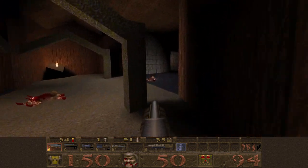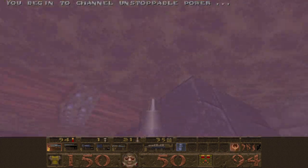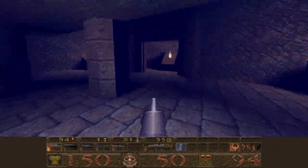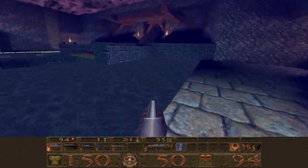Let's continue. We'll go down for a swim, pick up this Quad Damage, go through a portal, and then we can go through this area. We're going back to somewhere we've been.